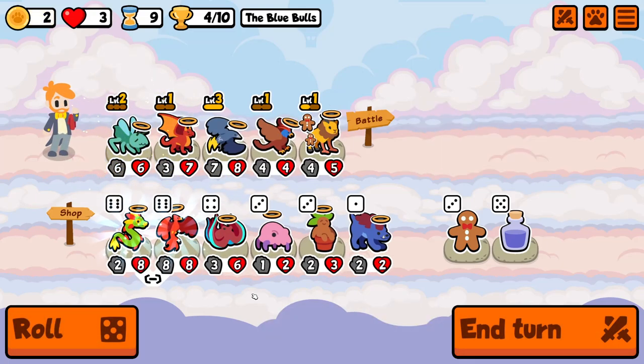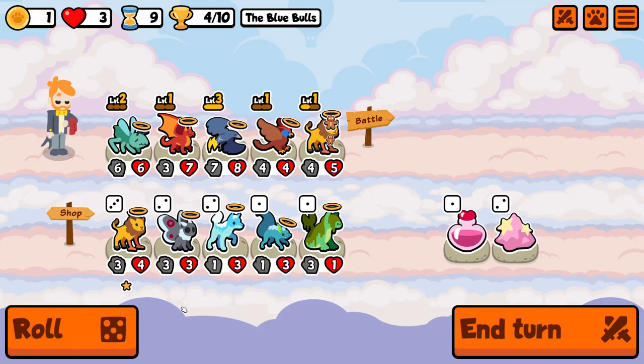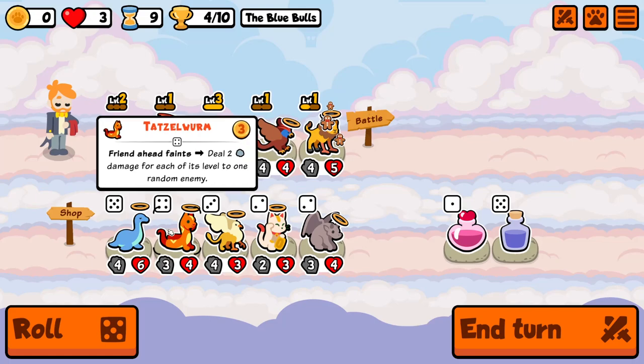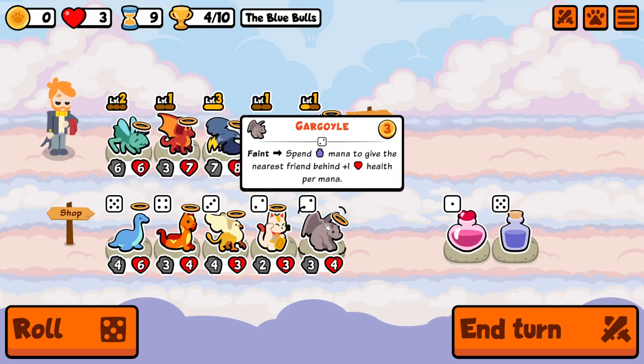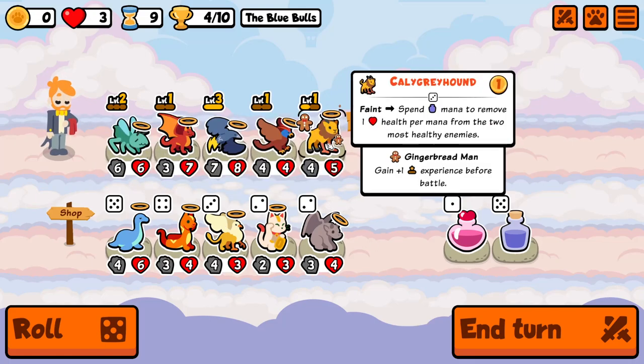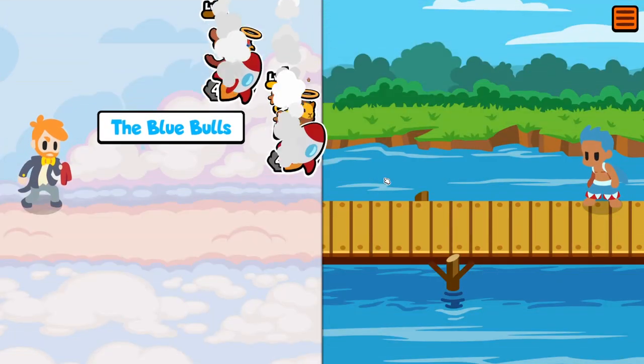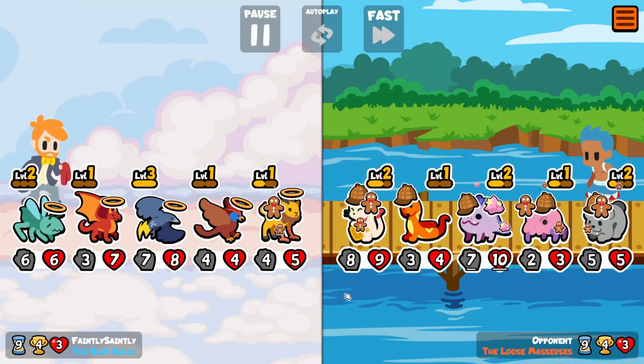Wouldn't mind seeing him do a bit more damage. You're getting six and nine, so you're doing 15 — doing 30 damage to the two most healthy enemies. Then you're jumping in front doing six damage to them just to hopefully finish them off. A little bit of a strange combination but it seems to be going okay.